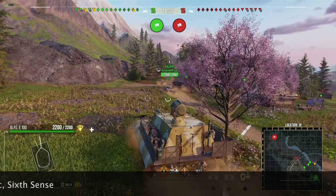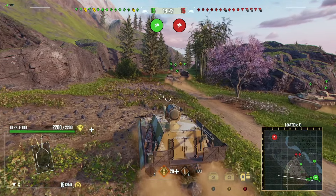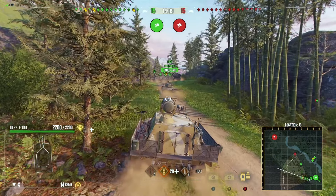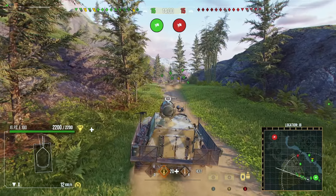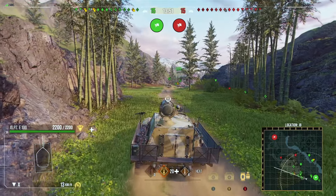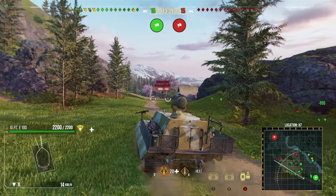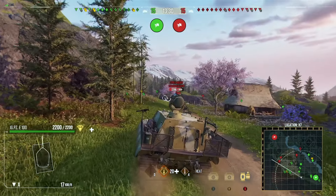First off, this Jagdpanzer E100 — I've only recently got this tank surprisingly. I've got a love-hate relationship with it because it can be frustrating to play. You're slow, it takes a long time to get anywhere, and sometimes games get ahead of you. You'd think the tank has a lot of armour, but your superstructure is very easy to pen with HEAT shells, so lots of tanks just load HEAT and go through. But sometimes it can be incredibly fun because you've got that massive 1050 alpha gun and 420 HEAT pen, which I think is the highest in the game — you can literally go through the side of a Type 7 turret. It's filthy.